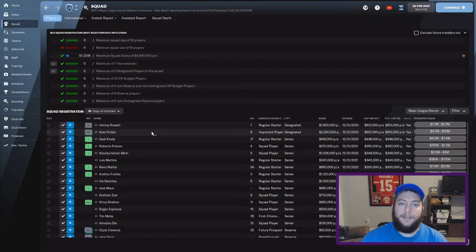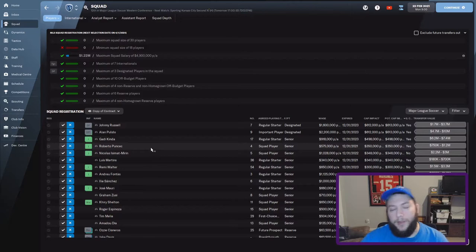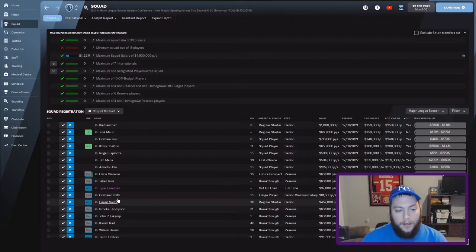So that covers senior players — those are going to be the main players you build around, traditionally the better players on your team. But there are also the 10 off-budget players. Like I said, these players don't count towards the salary cap. A player like Graham Smith here is an off-budget player. There are four main types of off-budget players.